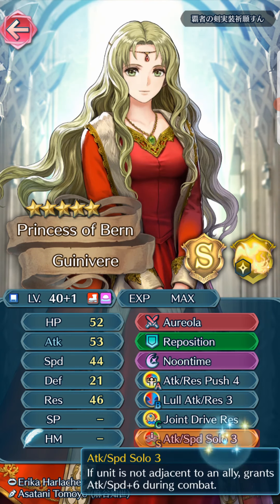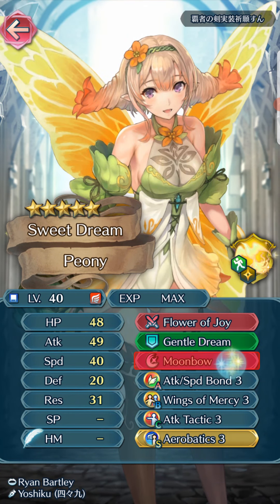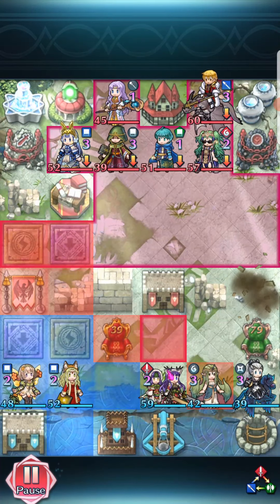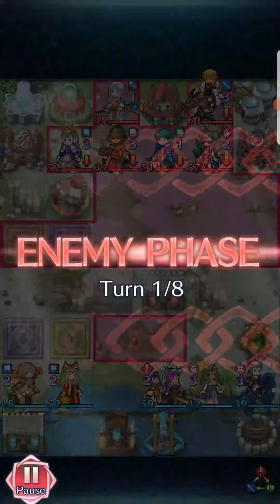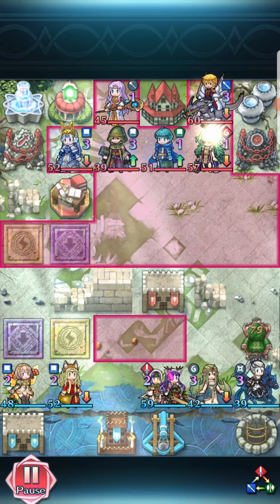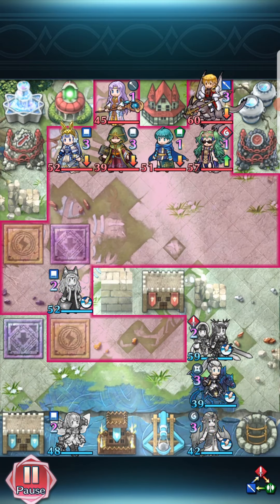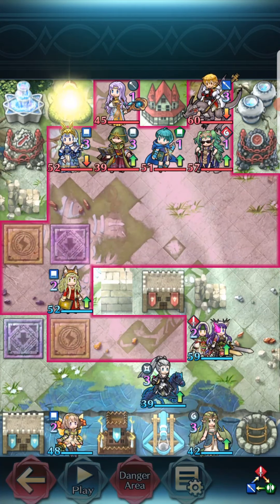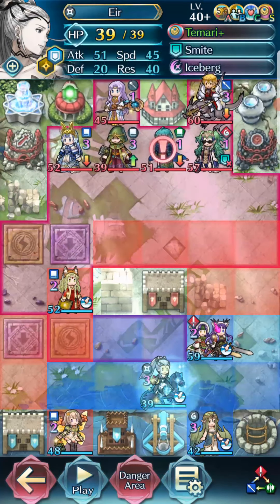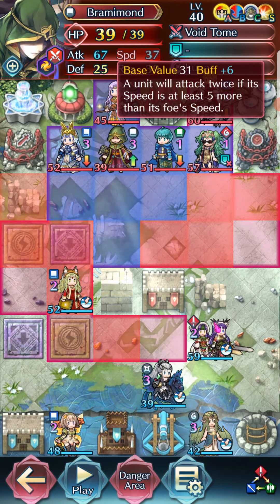Plus one Guinevere with Reposition, Noontime, Attack Speed Solo. And Peony with Mumbo, Attack Speed Bond, Robotics, Wings of Mercy, and Attack Tactics. So we sit up. Here is the thing — Temari hits you for Attack and Speed, minus five. Bramimon got debuffed so he's the lowest HP.